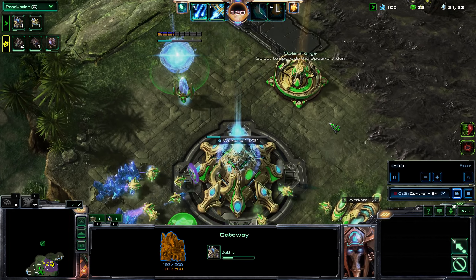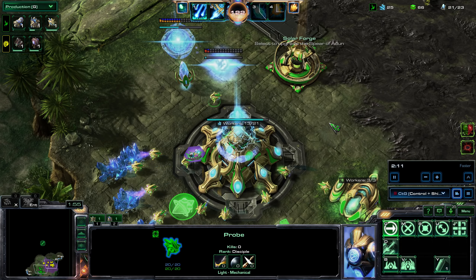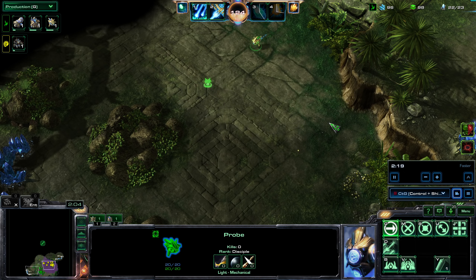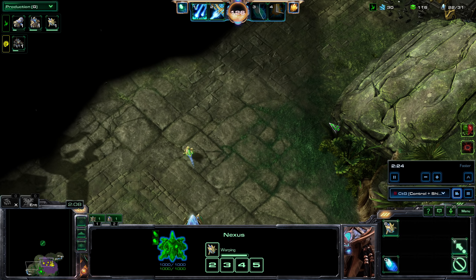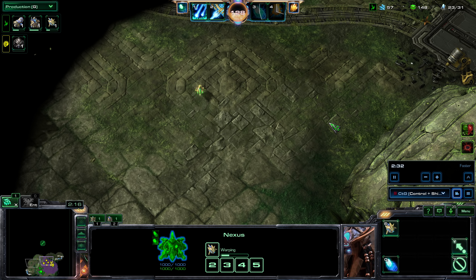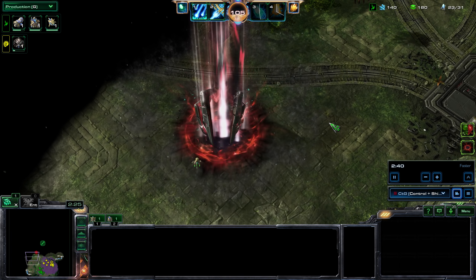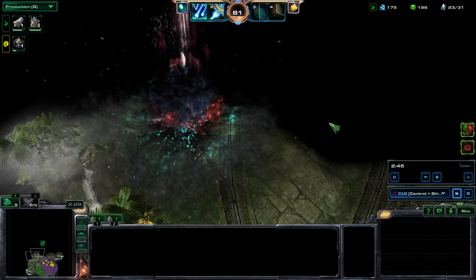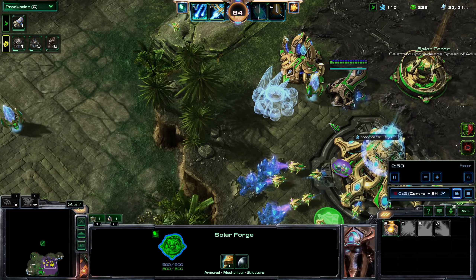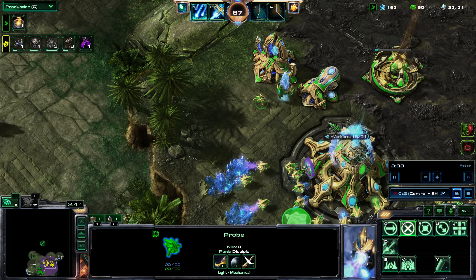The first Void Rifts will appear at 2 minutes and 20 seconds, so I will need to send a probe out and get vision. I've started a forge so I can build cannons eventually, and I also start a pylon here so I won't get supply blocked, and get a power field for my cannons. Oh, there it is — lucky spawn! Five shots will destroy a Void Rift. There it is, five shots there as well. I was fortunate those Void Rifts spawned where they did — well, we rolled until we got a good spawn.